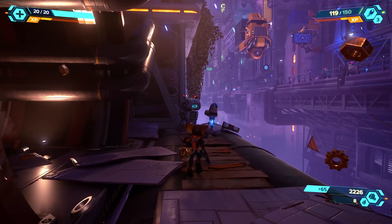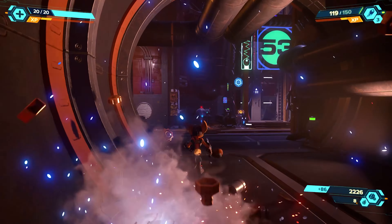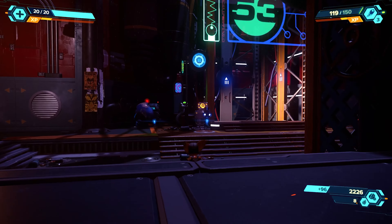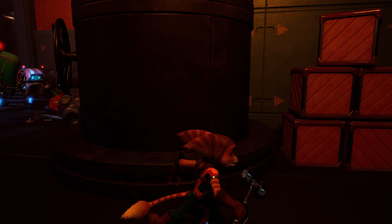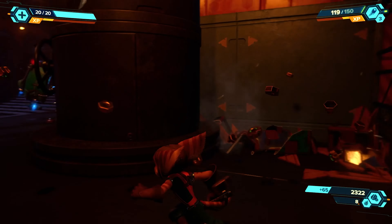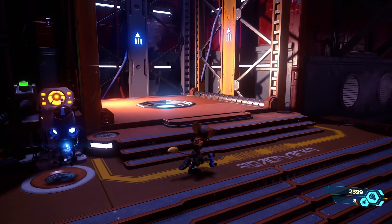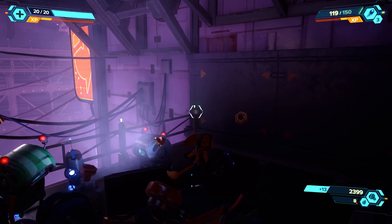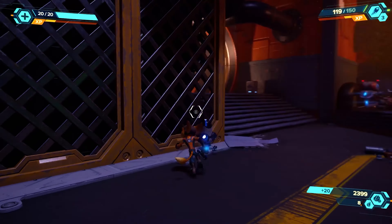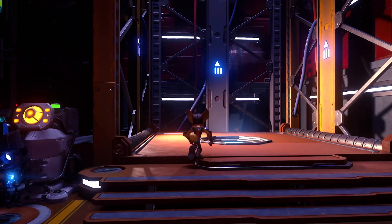I'm playing on the Ray Tracing Performance mode. There are another two modes you can select: Performance mode without ray tracing which gives you 60 frames per second, and Fidelity mode which gives you 30 frames per second. You can also select the 120Hz refresh rate if you have a TV or monitor capable of those refresh rates — I have that enabled just now.